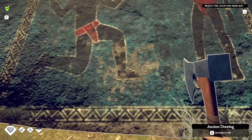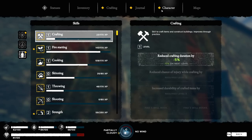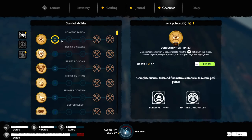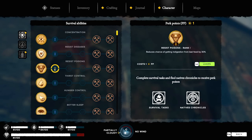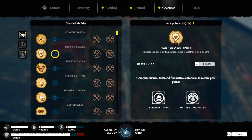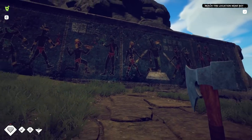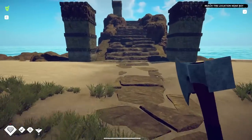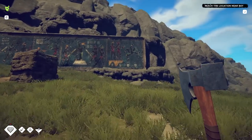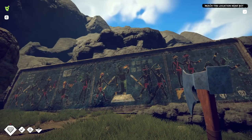Oh, I got a perk point! The perk points are used to unlock perks — you get a perk point for each thing you discover. I'd probably go with stronger against disease and weather, I suppose. So as we find leftover things from the natives, we get perk points because we're learning from their diagrams. Oh, those guys have a little go-kart and they're body-checking that guy off a cliff! This guy's eating a killer hot dog — my man's ready. He's like, 'It's chili dog time.'